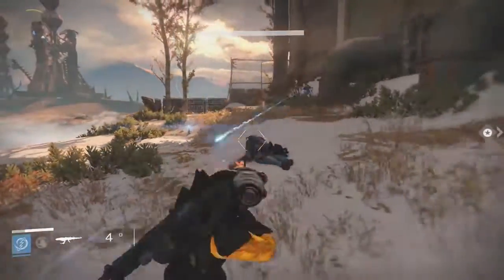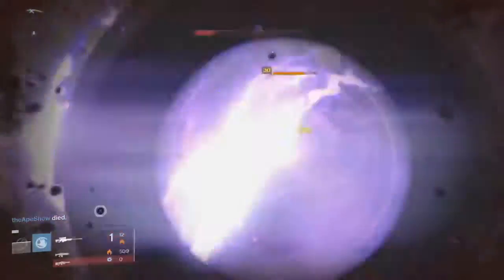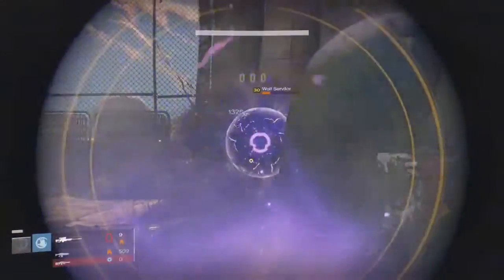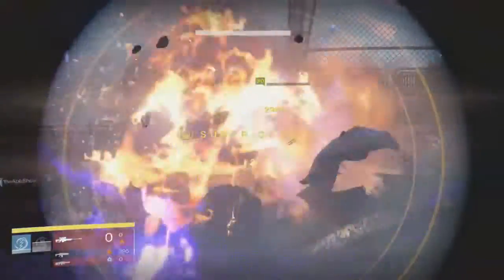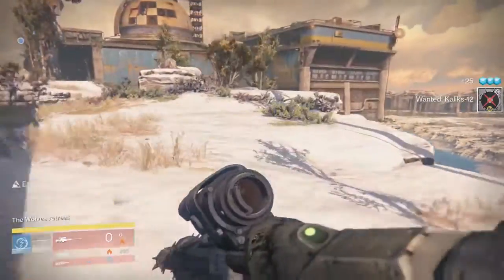This isn't the only thing that comes out of these events. After a few waves, whoever the wanted target is will show up in the Skywatch — it is Kallax 12. Once you kill everything including Kallax, something absolutely amazing happens. If you have the bounty, you will complete the bounty, but that's not the only thing.